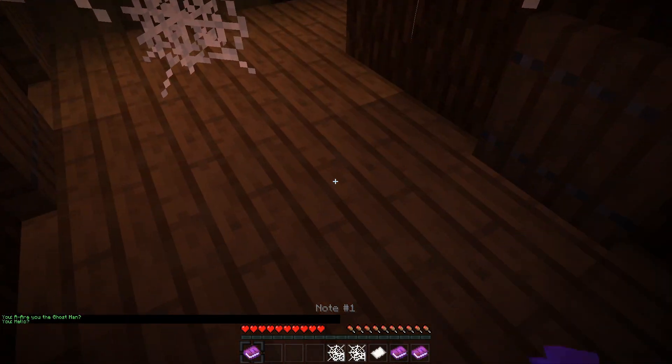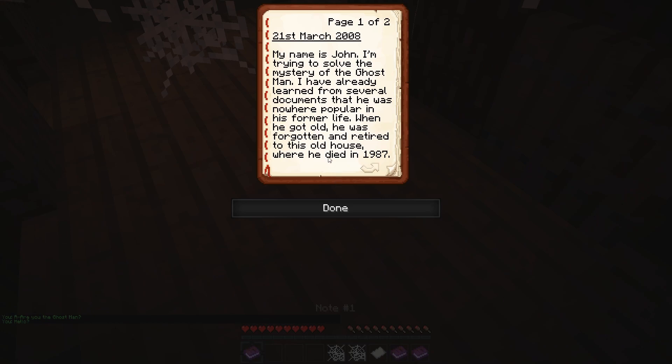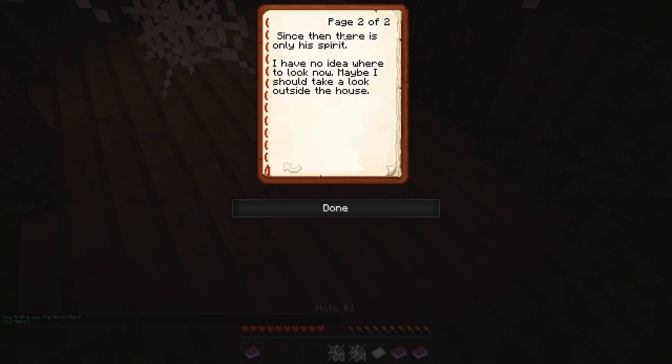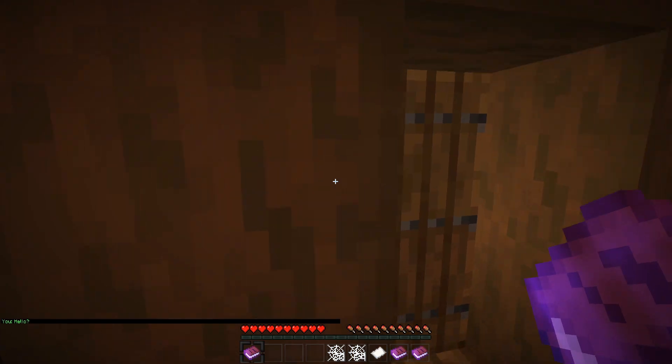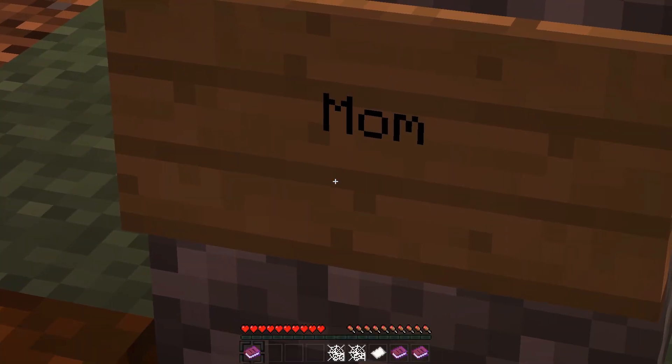Looks like we got another book — Note One. 'My name is John. I'm trying to solve the mystery of the Ghost Man. I have already learned from several documents that he was nowhere popular in his former life. When he got old he was forgotten and retired to his old house, where he died in 1987 — the year I was born. Since then there is only his spirit. I have no idea where to look now — maybe I should take a look outside the house.' So I guess we're gonna go outside from here.